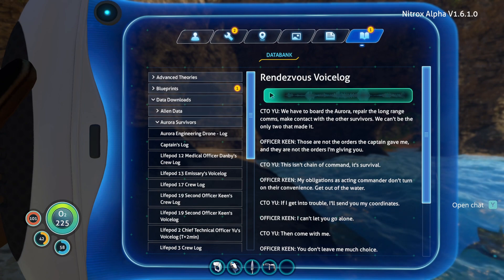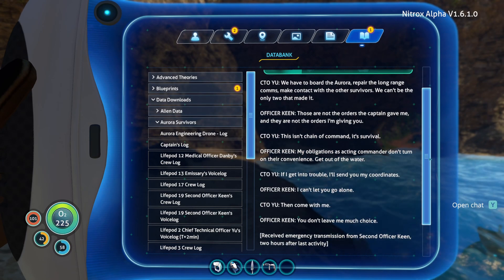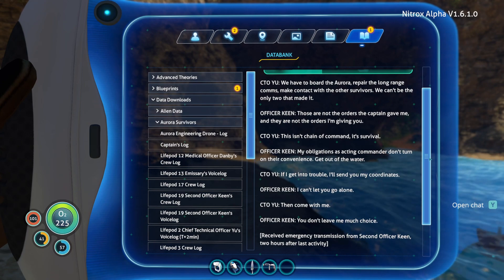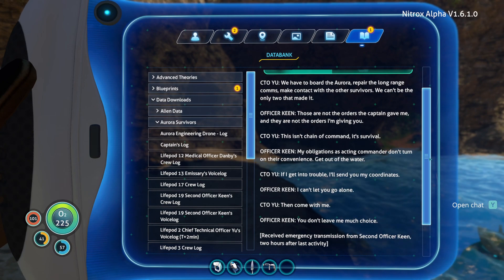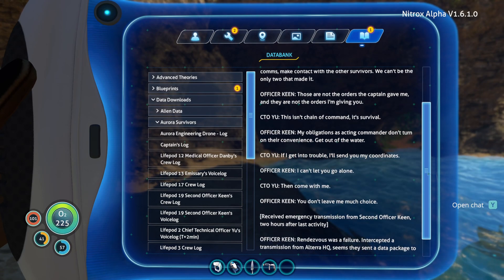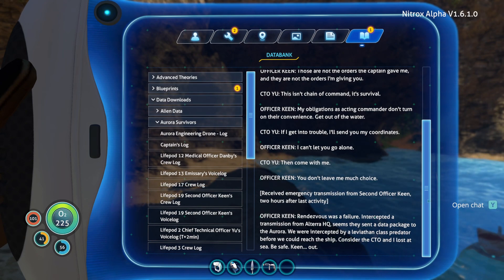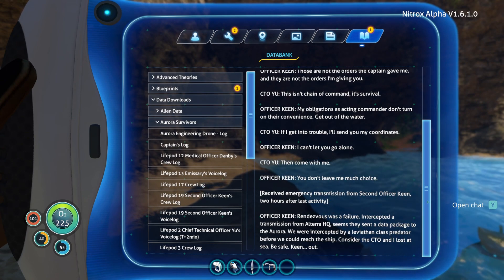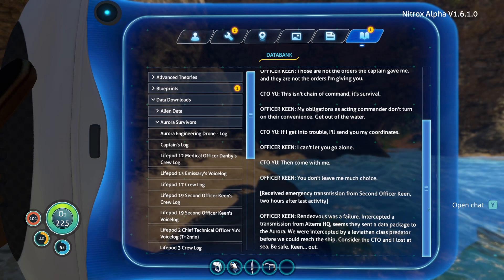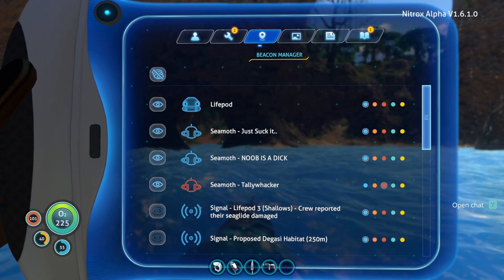I got a PDA — integrating new PDA data. 'We have to board the Aurora, repair the long-range comms, make contact with the other survivors. We can't be the only two that made it. Those are not the orders the captain gave me and they are not the orders I'm giving you. This isn't chain of command, it's survival.' Received emergency transmission from Second Officer Keen two hours after last activity. Rendezvous was a failure. Intercepted a transmission from Alterra HQ — seems they sent a data package to the Aurora. We were intercepted by a leviathan-class predator before we could reach the ship. Consider the CTO and I lost at sea. Be safe — Keen out. So the rendezvous point is done and basically everybody's dead.